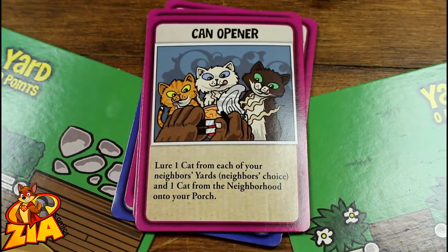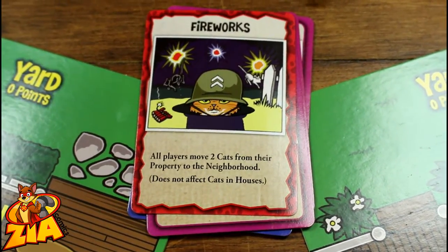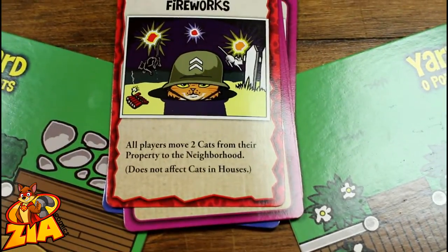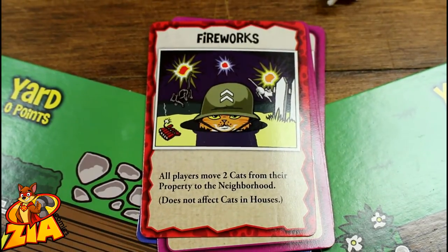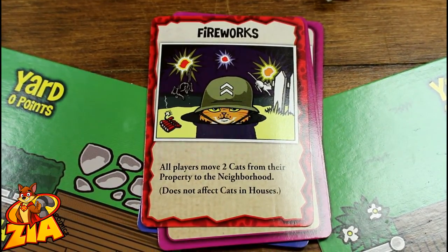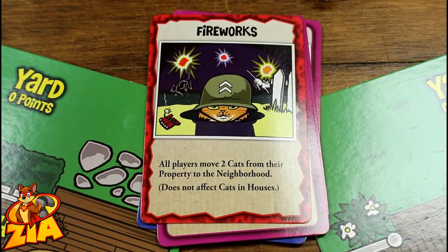Finally, there are instant cards, which have a bright red border, like Fireworks. All players move two cats from their property to the neighborhood — it does not affect cats in houses. When those are drawn, they are played immediately and all players are normally affected by them. The player who drew it still continues to draw until they have three cards in hand.